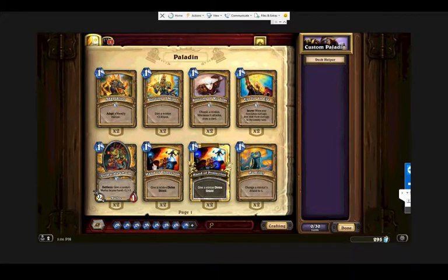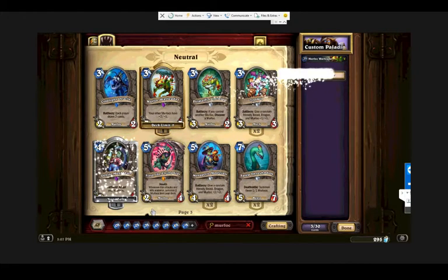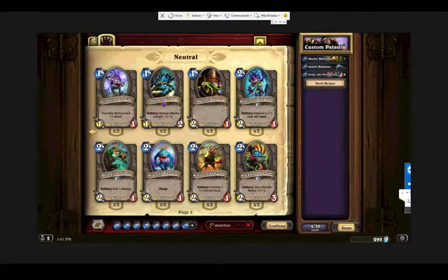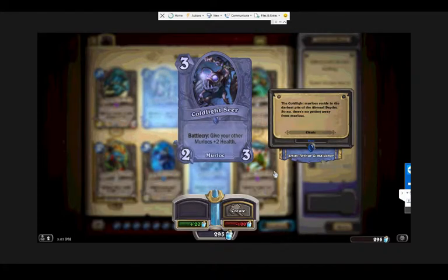We're going to build the deck from the most powerful cards first. In a murloc synergy deck, Murloc Warleader is one of the strongest cards murlocs revolve around. We'll type 'murloc' to see what he has to offer. Gentle Megasaur was just crafted. Finja he has — it's not necessary but we can capitalize on it. Rockpool Hunter is extremely good. It would make a lot of sense to have Coldlight Seers — Rob, how would you feel about crafting Coldlight Seers? They're 100 dust each.